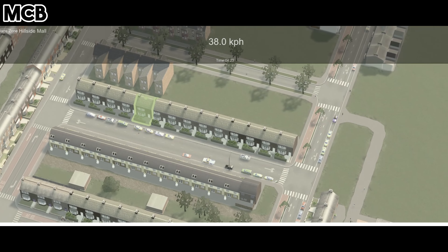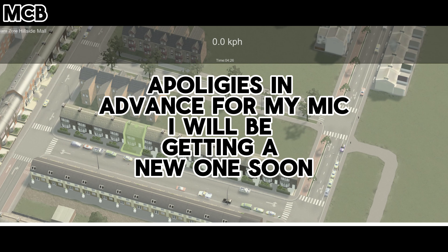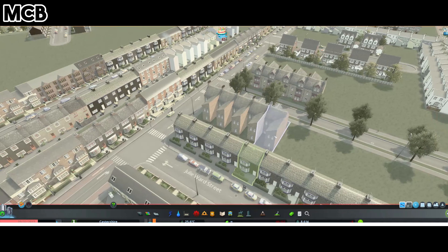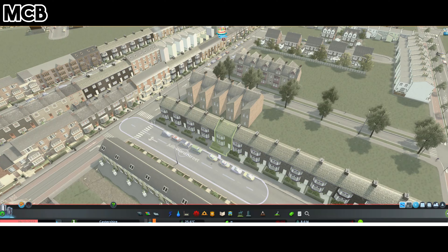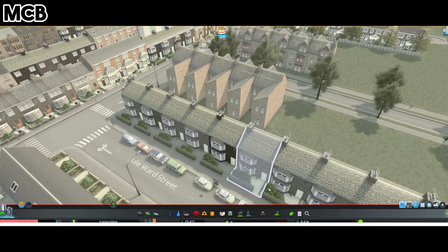All you have to do is download the Move It mod. Keep in mind some assets might have props that cannot be moved. Select your Move It tool, click on the asset that has the glitchy driveway or the flickering decal. This only works if a ground decal for the asset is flickering.